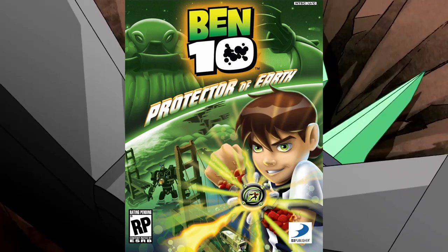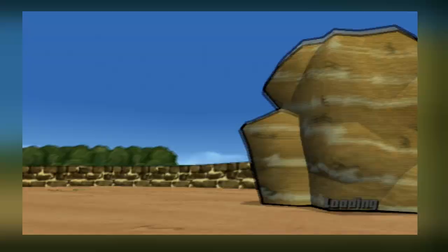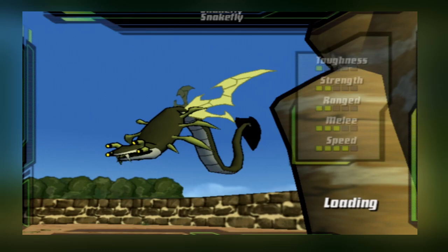Ben 10 Protector of Earth was released on the 30th of October 2007 for the PS2, Wii, PSP and DS. The PS2, Wii and PSP versions of the game are identical save for a couple of differences in graphical quality, while the DS version follows the same story and has similar gameplay while being an entirely 2D game.